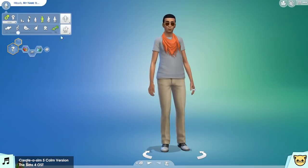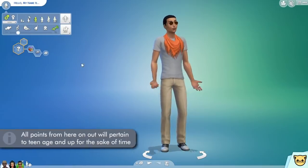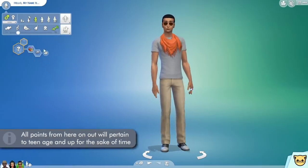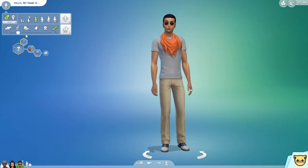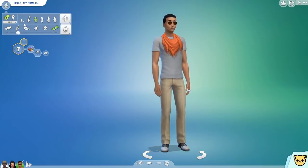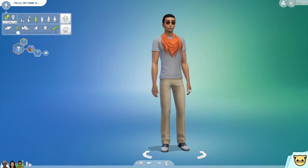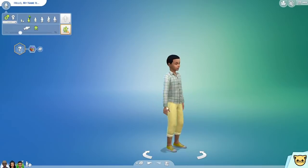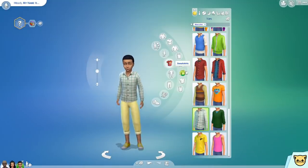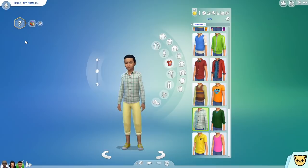From here on out, I'm only going to be focusing on the teen to elder range of this Sim creator, because most of these things apply to the child creator as well, but there are items and options that are different for kids than they are for teens and up. Those include certain aspirations, traits, limited body adjustments, and exclusive clothing options. But as far as young children are concerned, that's as far as I'll go, because I don't want this to be three hours long.